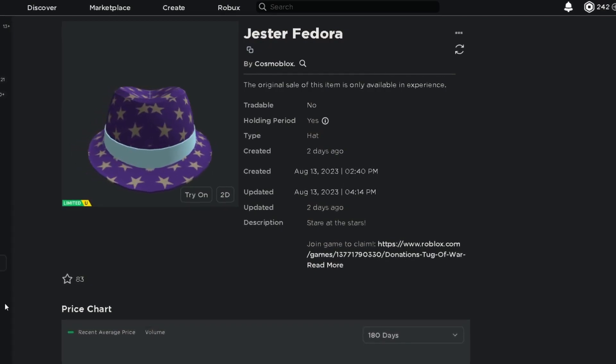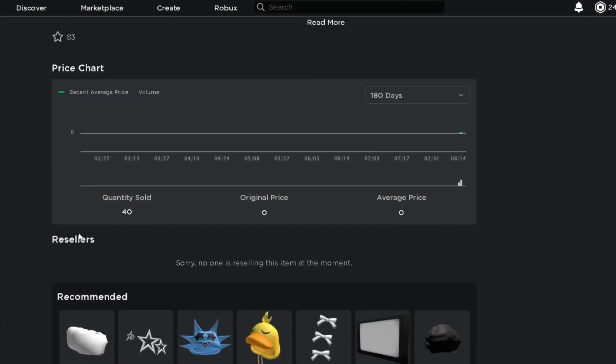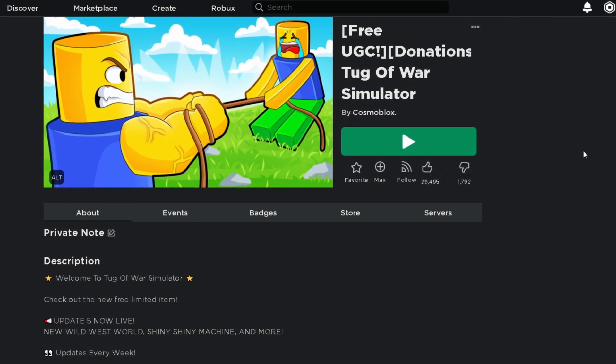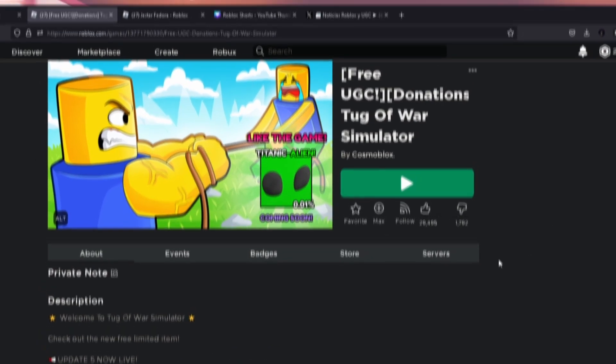This is the item — the Jester Fedora. It doesn't seem to fit my hair, but whatever. This item has 3,000 stock with around 40 still only being claimed. This is from the game Tug of War Simulator — you might have already played this before because they've released a lot of free limiteds. It'll be linked down in the description.